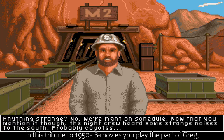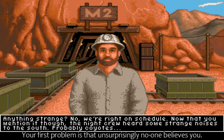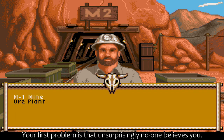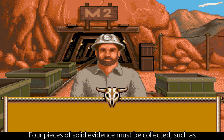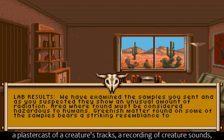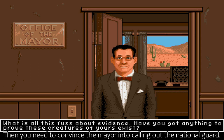In this tribute to 1950s B-movies, you play the part of Greg, attempting to destroy the ants before they reach the town. Your first problem is that, unsurprisingly, no one believes you. Four pieces of solid evidence must be collected, such as a plaster cast of a creature's tracks, a recording of creature sounds, creature fluids, and a creature part. Then you need to convince the mayor into calling out the National Guard.